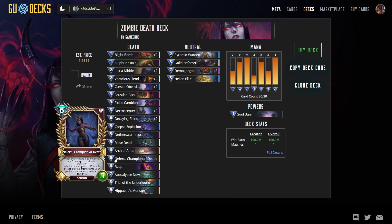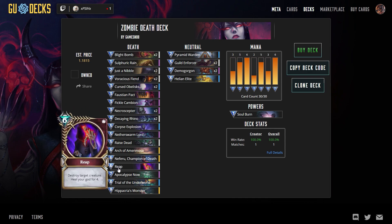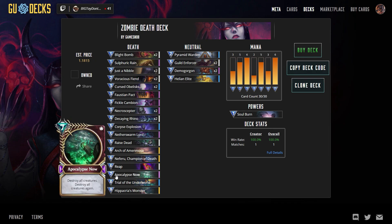We have Neferu because Neferu's awesome - a fantastic board clear that you can play over and over again. We have Reap, which is actually an awesome card: destroy target creature and heal your god for four. Four is a lot of health, especially if you're getting low - you get to take out your opponent's biggest threat. Reap is nice. Apocalypse Now - destroy all creatures, and then destroy all creatures again. No explanation needed.